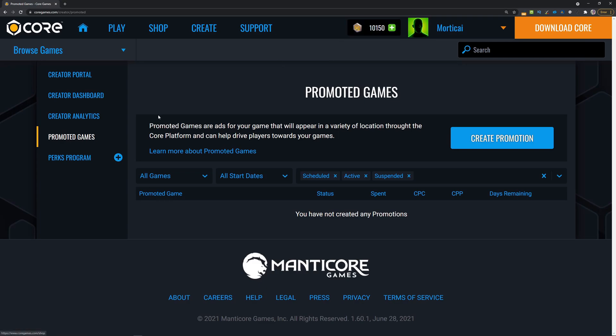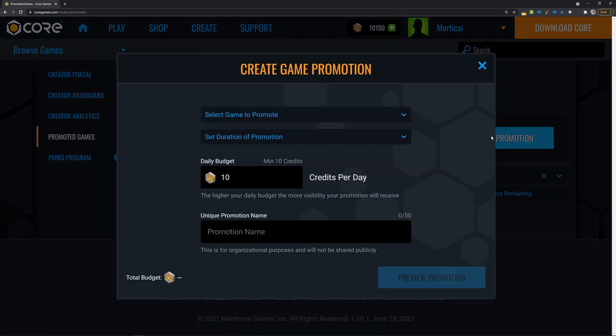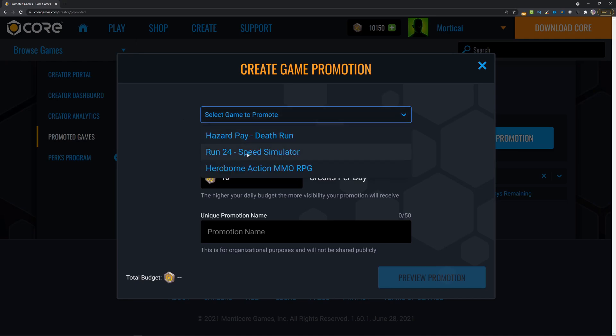One thing I would suggest: if you're trying to make money from your games and you're able to generate Core Credits from your games, then this is a good loop — as long as you can optimize your game to make more credits on average per user than you're spending, you could promote your games and actually generate some revenue. Once clicking on promoted games, all you have to do to create a promotion is click on 'create promotion,' and this only works with games that you have set to public, so first select the game you want to promote.